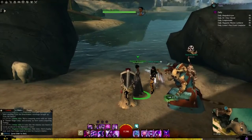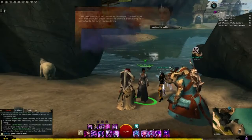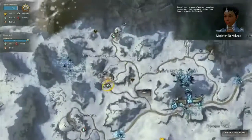After that, you come here to Lion's Arch and talk to Magister Ella, and give her the stone. She's near White Crane Terrace. She will give you a bunch of vague locations near where the events can occur.